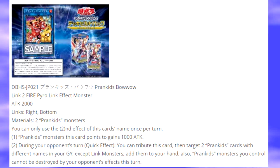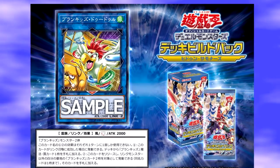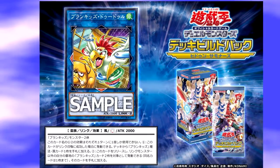You can only use the second effect of this card's name once per turn. First effect: Prank Kids Monsters this card points to gain 1,000 ATK. This is pretty much to help try to beat over cards. The Prank Kids extra deck monsters aren't terrible with attack, but to try to push for game you might want to summon this card. Because if it points to Prank Kids Doodle, for example, Prank Kids Doodle then has 3,000 ATK, which can help push for game since the main deck Prank Kids monsters don't have that high of attack.